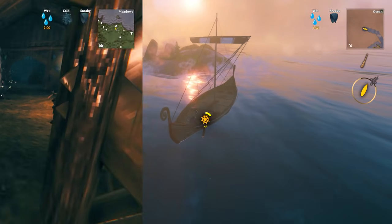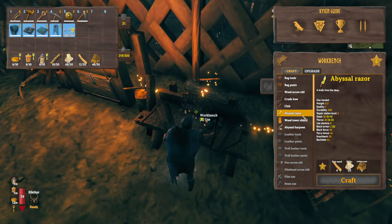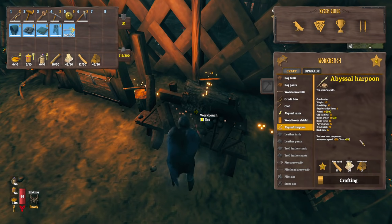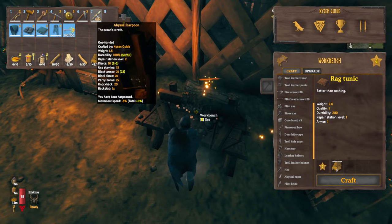Back at base, you'll see that before you go to the workbench there are a couple of new things we're able to make — one of them being the abyssal harpoon, and we need 30 chitin for that, which we obviously have enough of since we got 48. For the abyssal razor you need 20, so it would be a case of choosing one or the other. I've actually never bothered making the abyssal razor myself — it certainly has its uses. What we're making right here is the abyssal harpoon. If you go to upgrade, you can see the abyssal harpoon is not upgradable, so once you've made it you're done with it.